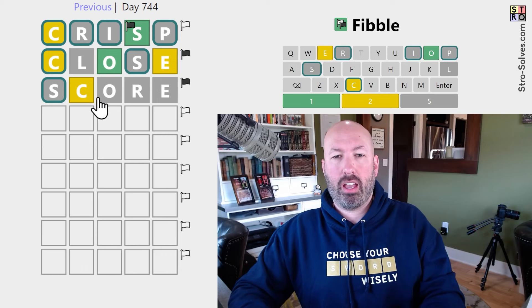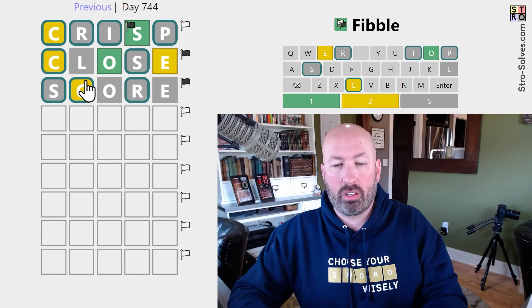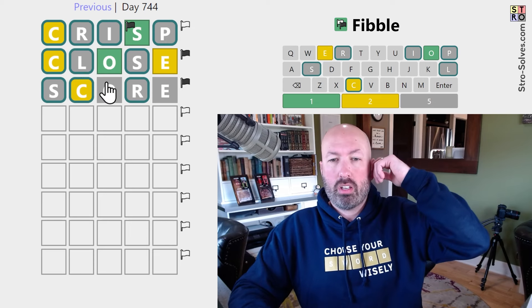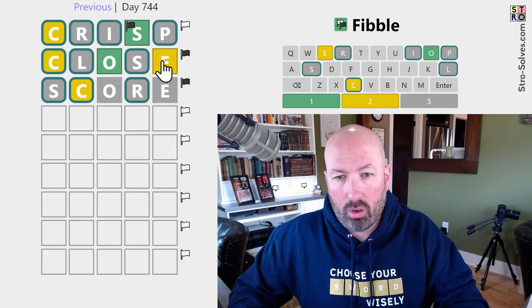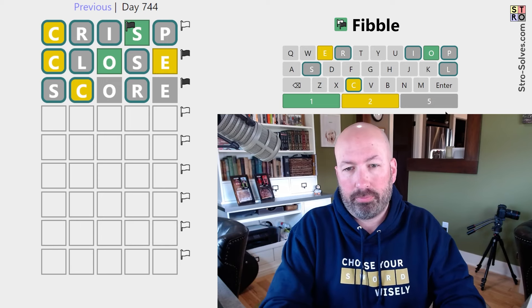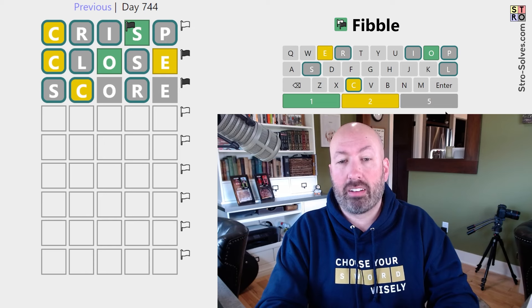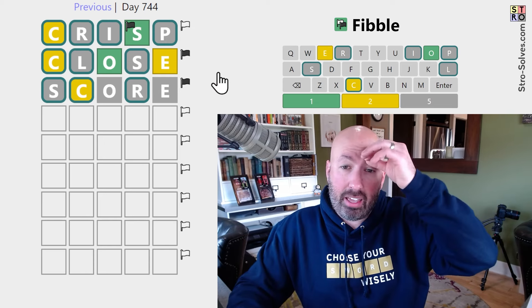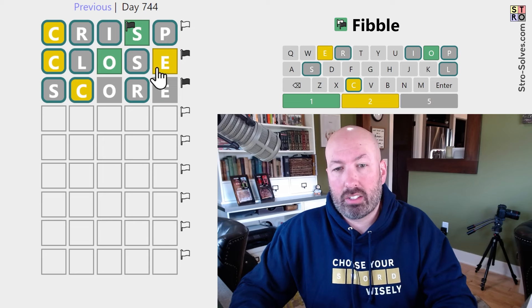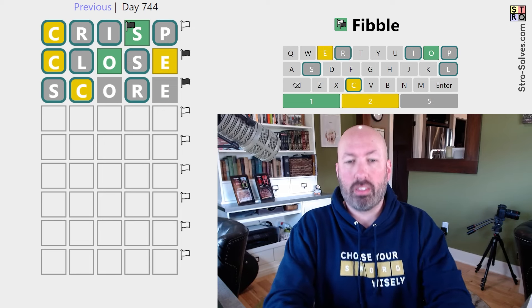And one of the R's is a lie, or one of the E's is a lie as well, so we know the R, the C, and the L are all true. So there's either an O third or an E somewhere. There's not an E if the E is a lie, because then the gray E is true. Yeah, so there's either an O or an E in the word.